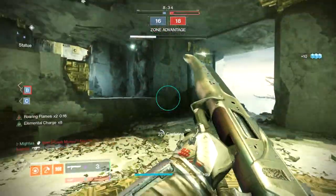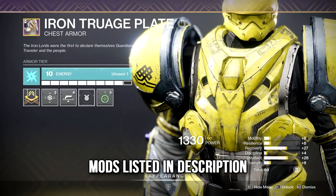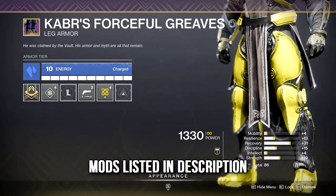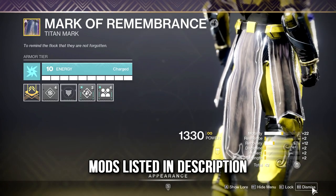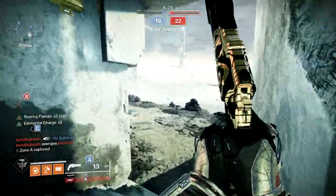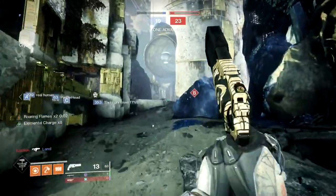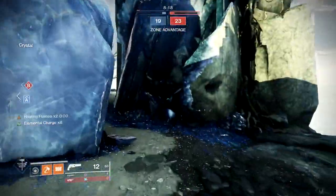The stats and perks on this build should include max recovery, because relying on grenades in the middle of a gunfight will almost always leave you hurting, and grenade recharge mods in case you fumble. I prefer using Code of the Devastator because throwing hammer gives me the chance to redeem myself if I choke the grenade hit. Plus, picking up the hammer after downing an opponent grants health regen.